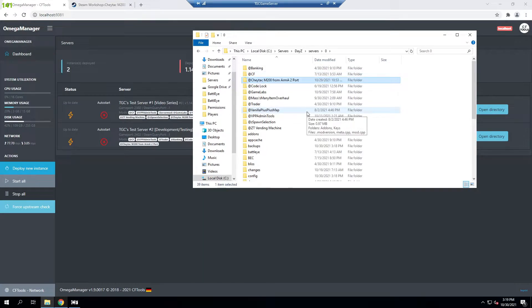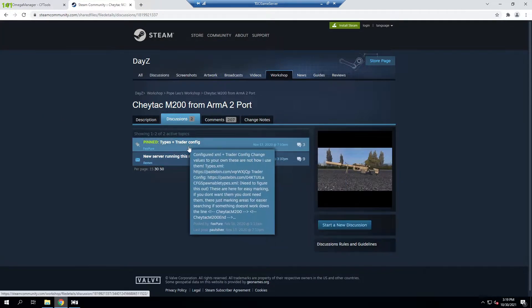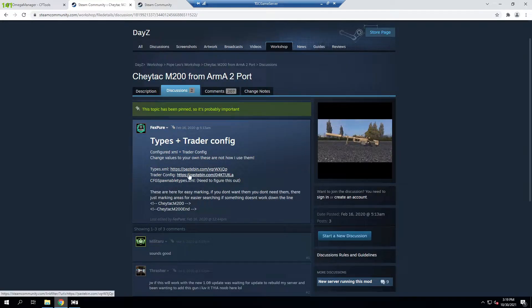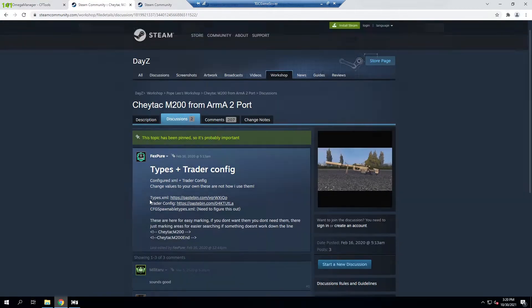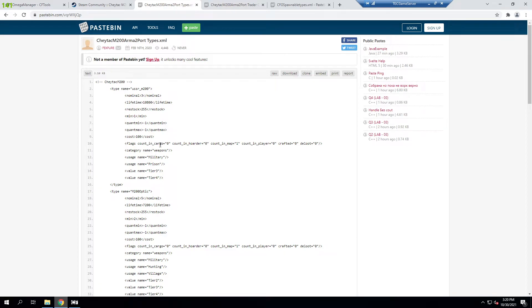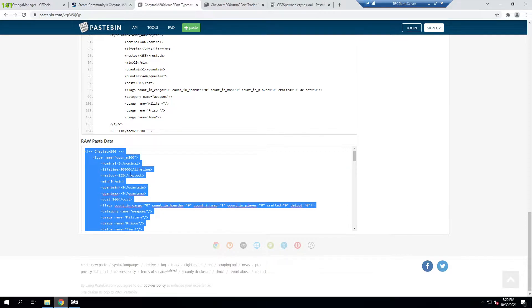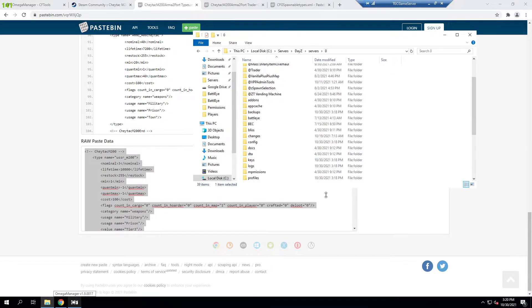Next we're going to get this added into our types and traders so it's purchasable and spawnable in the world. If we go over to the mod's discussions page — linked in the description — there's a post with the types and trader config so you don't have to make your own. We have the types, a trader config, and a cfg spawnables. We'll go to the raw paste data, ctrl-A to highlight everything, and copy all that.